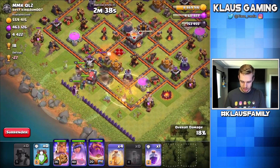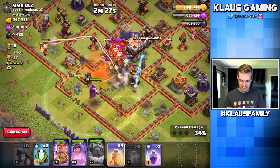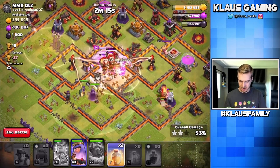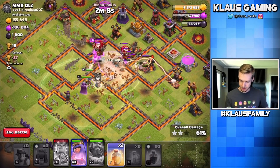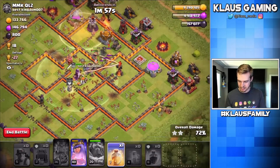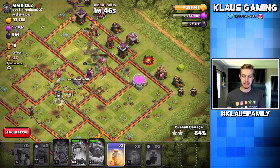Let's drop a poison over this queen, and use the warden's ability right now. We have some balloons that may or may not sit into the poison spell. Let me pop the king's ability — drop a rage and a heal into the core. Hopefully the queen will snipe all of these balloons down. I did not expect a clan castle, but it looks like it's okay. The queen is sniping them out of the air, slowly but surely.